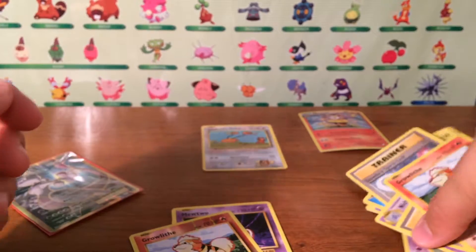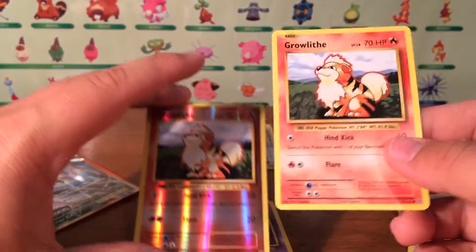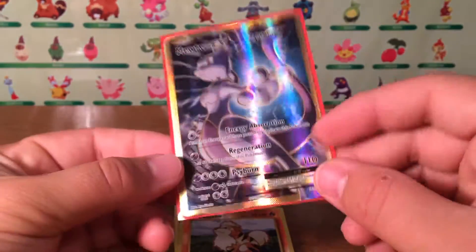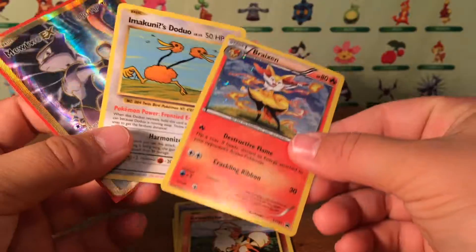Wait a second — I was thinking we got Growlithe in the reverse spot for all three, but we got two packs that did not have reverses. That's okay though, because we did in fact pull this full art Mewtwo, which is an amazing card. So our pulls from this blister are here.